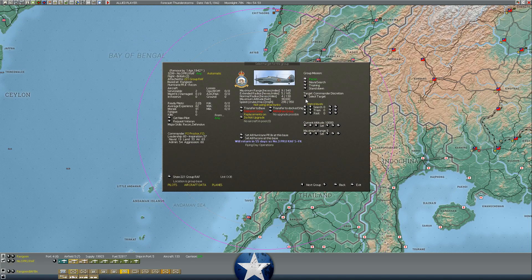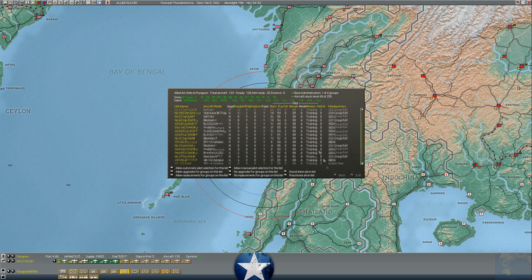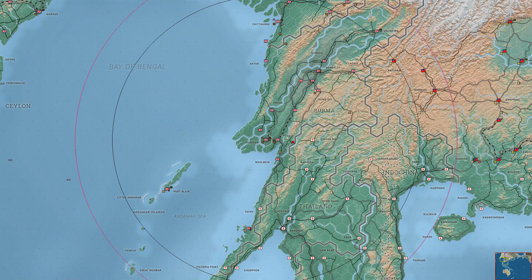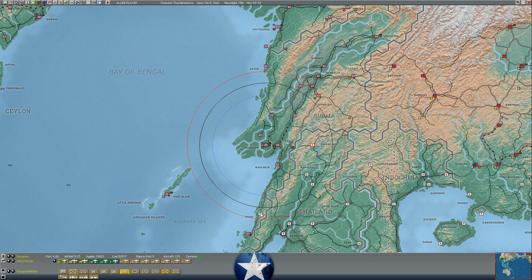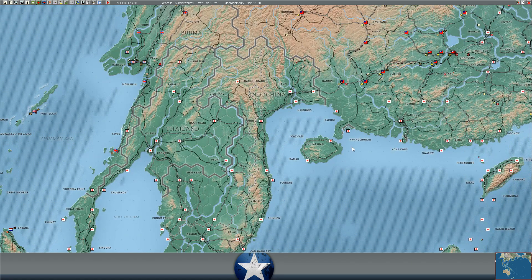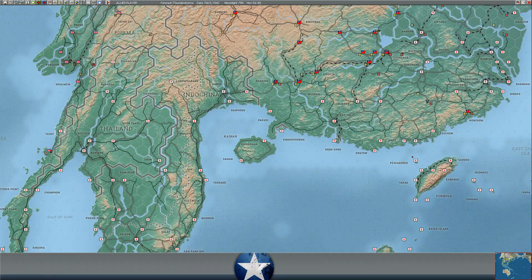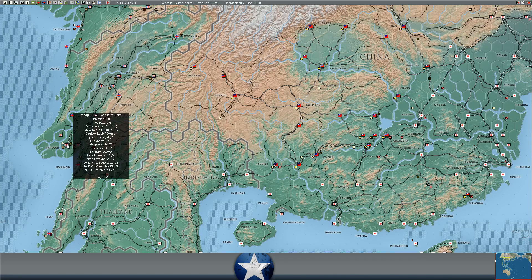We're going to select our Hurricane photo recon aircraft and target Tavoy. We'll send two air recon groups down there - the Hurricane photo recons and the Buford photo recons, because that's literally these units' job: conducting photo reconnaissance of enemy bases. We'll get an eye on whether the Japanese have placed any air units there. The only reason they may not have yet is they'd need to divert air army engineer units to base anything out of there. Tavoy is going to be the base they use to close Pegu and Rangoon to air forces.